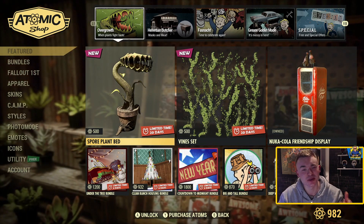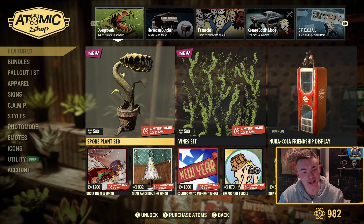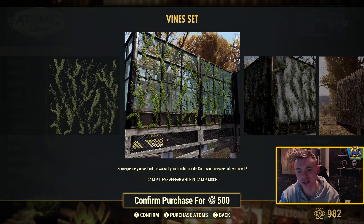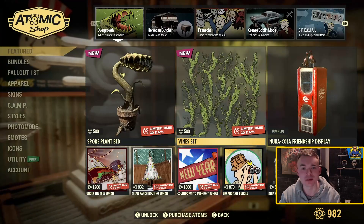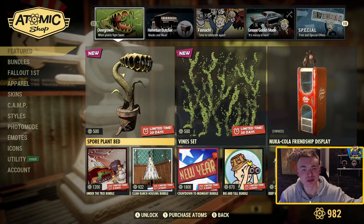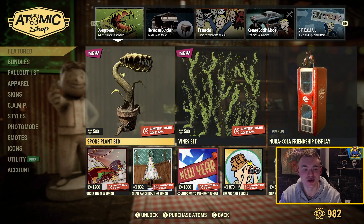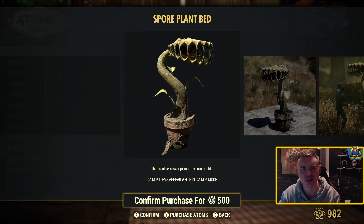So I thought why not try it out and see what the hell this random item is that came in. There's also this new item called the vine set, and I'm not paying 500 atoms for it. I'm sorry — Tonic's probably done a review on it, feel free to go check that out, but I refuse to pay 500 for some leaves. So yeah, let's buy it and check out what it's all about.